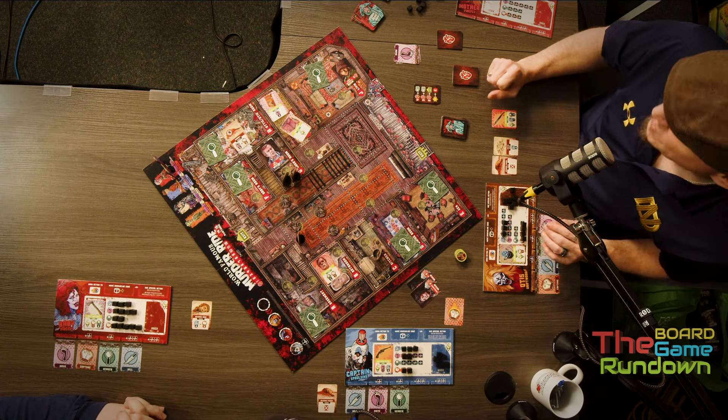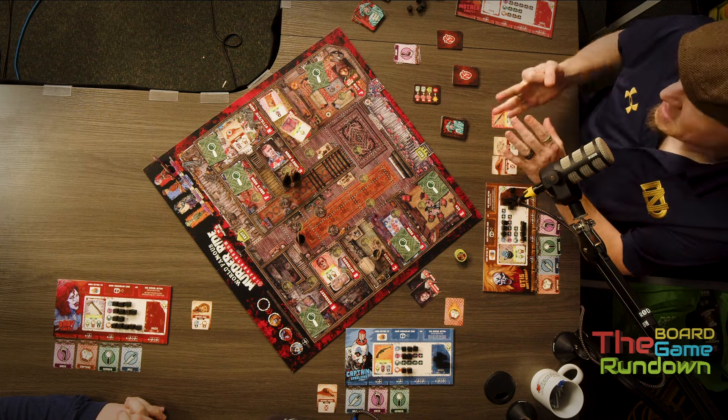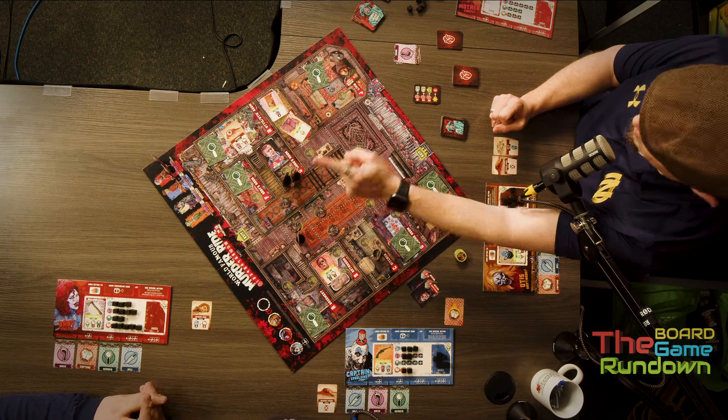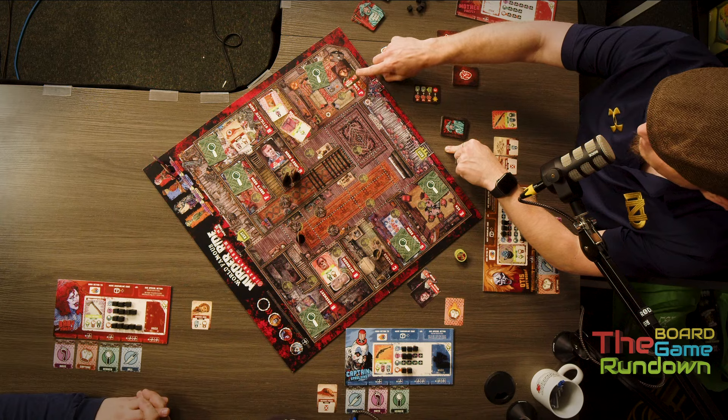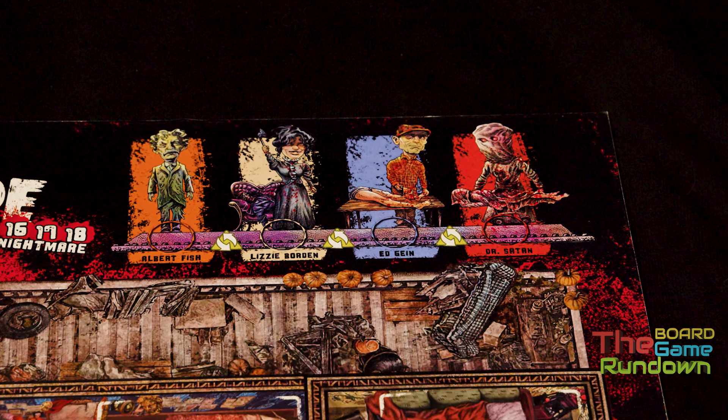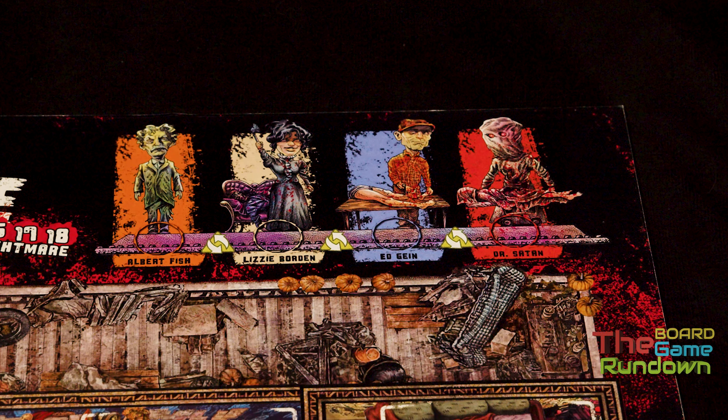We are running through our house, trying to search the different rooms. There are all these different search decks to find items — we might gain negative conditions — and we're going to find victims and try to kill or capture them. Throughout the game we're trying to get up to at least 12 blood points, or 15 if you want to play nightmare mode. You earn points by killing victims or capturing them and hauling them off to Dr. Satan, where you get the full value of their health. If you just murder them, you get one point.